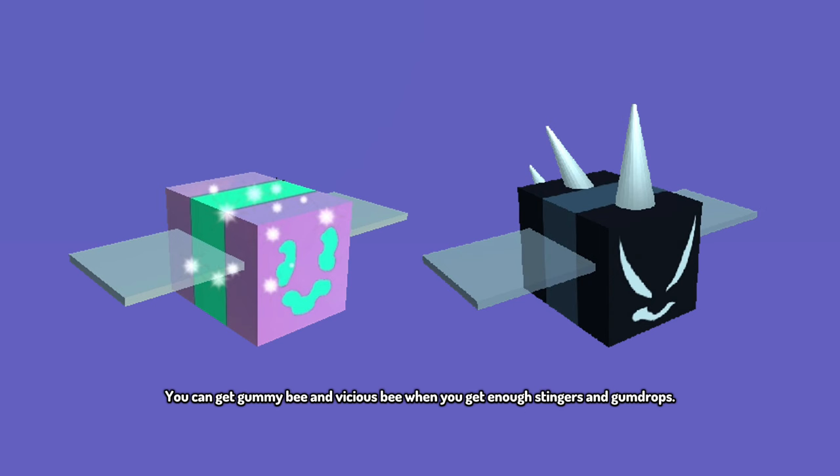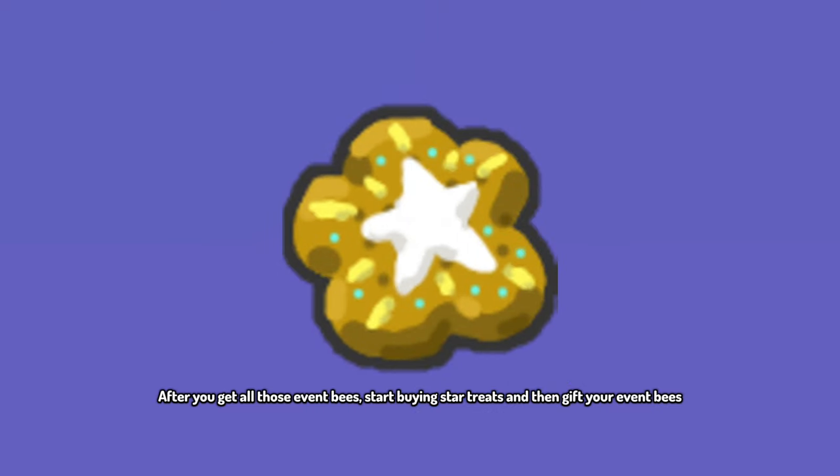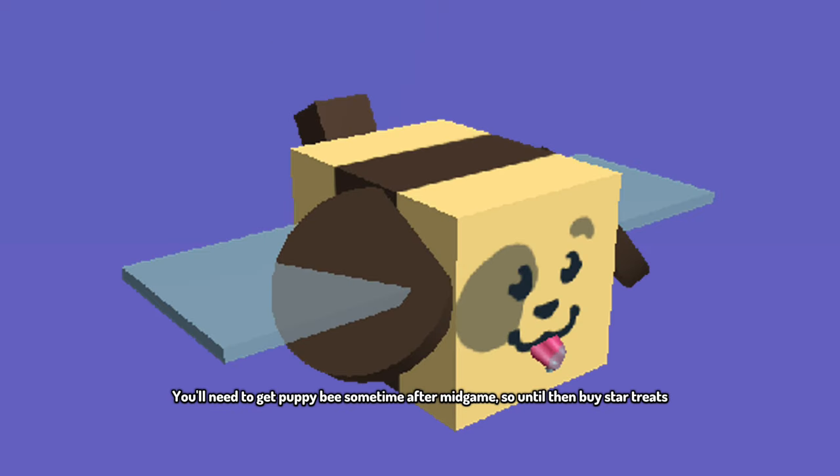You can get Gummy Bee and Vicious Bee when you get enough Stingers and Gumdrops. After you get all those event bees, start buying Star Treats, then gift your event bees. You'll need to get Puppy Bee sometime after mid-game, so until then buy Star Treats.